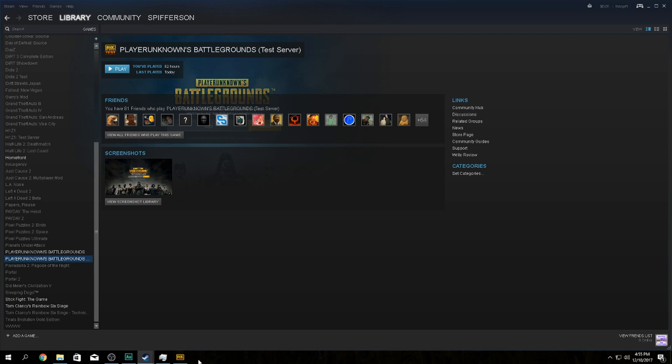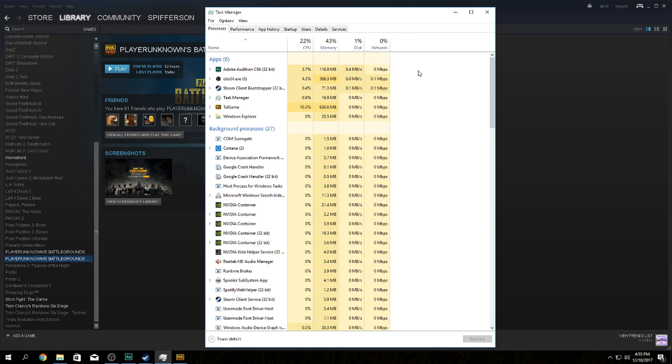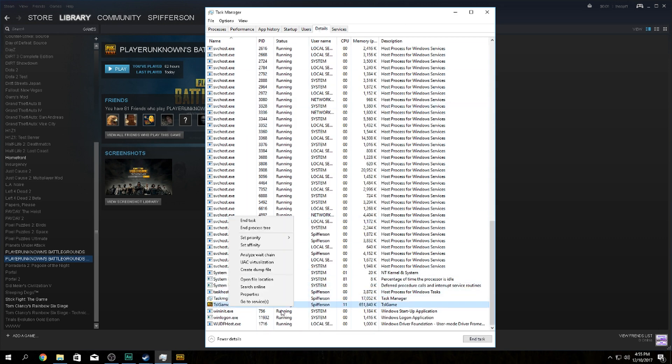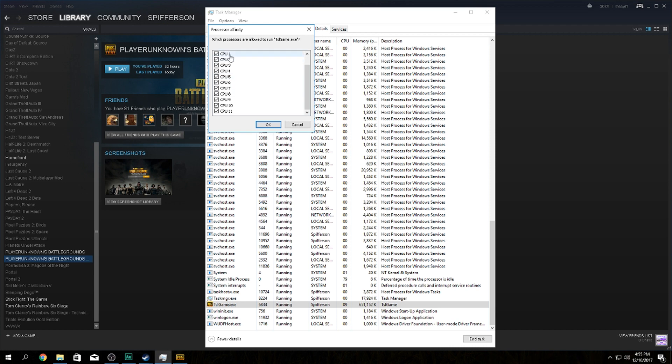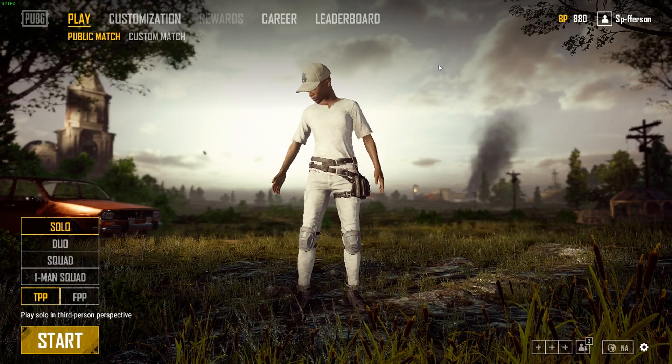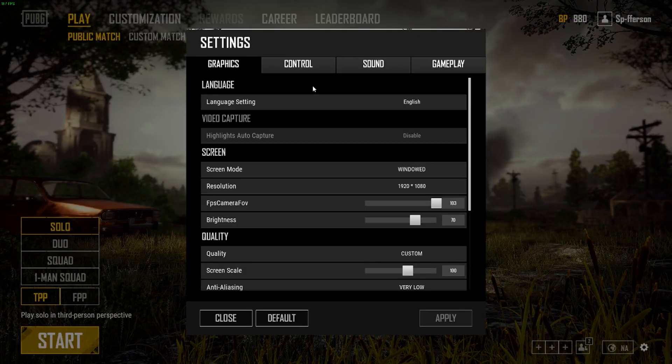Next, launch the game. Once it's launched, right-click the taskbar and go to Task Manager. In Windows 10, go over to Details, scroll down to TSLGame, right-click it, go to Set Priority, and set that to High. Also right-click it, go to Set Affinity, and make sure all of your CPU cores are checked. There's no need for the launch option 'use all available cores' — it's already doing that.